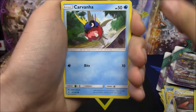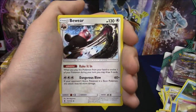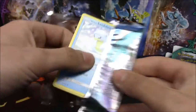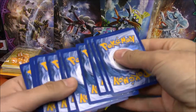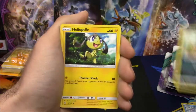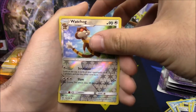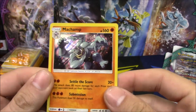Fourth pack: Patrat, Carvinaw, Cottonee, Bellsprout, Pancham, Water Energy, Whimsicott, Beware, Sligoo, Murkrow, and a Garbodor — non-holo rare. There can't only be one GX in this ETB. Fifth pack: Alolan Sandshrew, Murkrow, Helioptile, Machop, Slowpoke, Steel Energy, Choice Band — hey! — Tentacruel, Energy Recycler, Watchog Reverse, and a Machamp holo. I really like that art — it looks kind of old school.